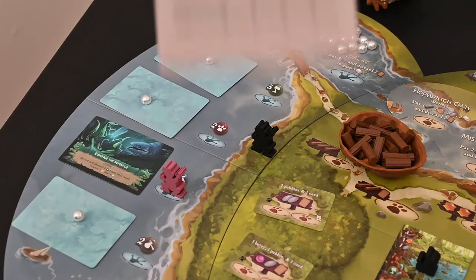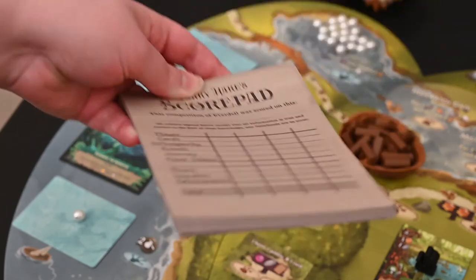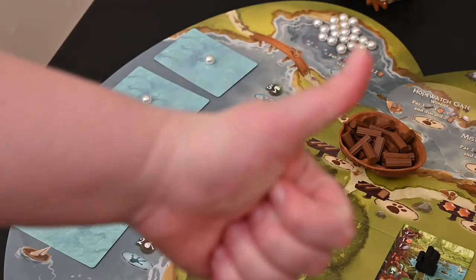And if you so choose, this expansion comes with a handy dandy score pad — double-sided, lots of pages. But if you're hip and you can do math in your head, good for you.